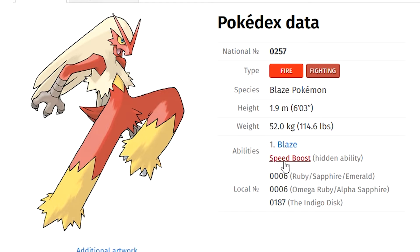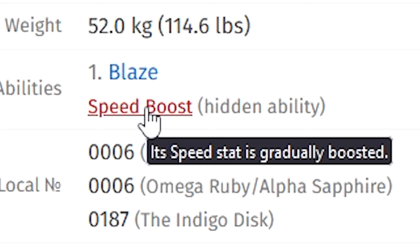Let's first look at its hidden ability, which is going to be Speed Boost. Its Speed stat is gradually boosted, so every turn that goes by its speed goes up one stage, up to a maximum of six stages. In Tera raids, I don't think this actually does much — if they somehow make it work it could end up attacking twice or even three times per turn, but I don't think Speed really works that way in Tera raids. Correct me if I'm wrong in the comments.